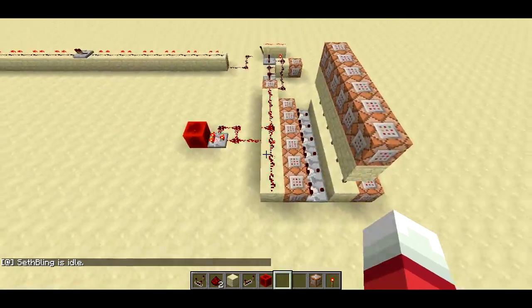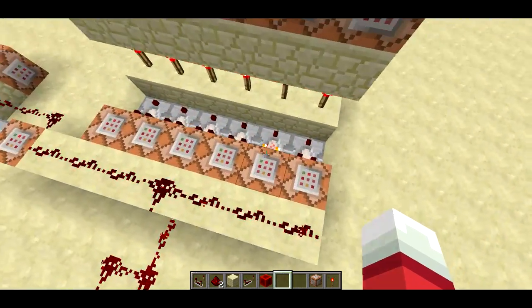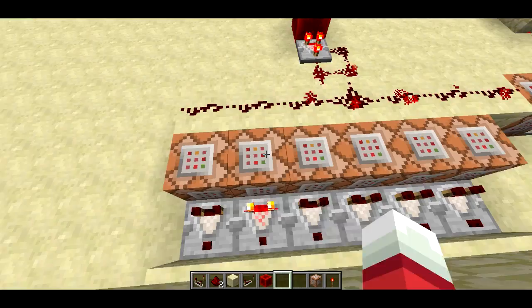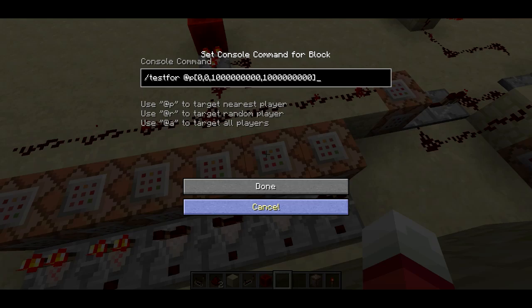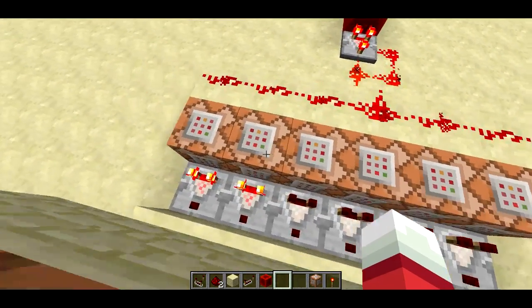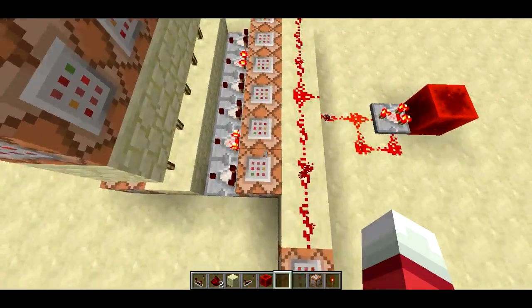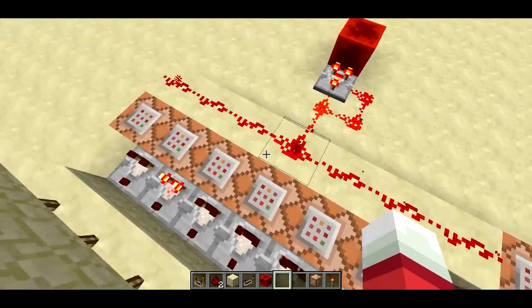So you get these kind of stripes of X, Y, and Z coordinates. There are two command blocks devoted to each coordinate — this one is a Z coordinate, this one's a Y coordinate, you can see the 200 millions in the Y spot there, this one's also Y, this one's X, another Z, and another X. I used a couple of them in each coordinate just to make sure that the bands where the player would be detected or not detected with the testfor command were narrow enough that it would work pretty well. If you added more of these it would be even more sensitive to player movement.